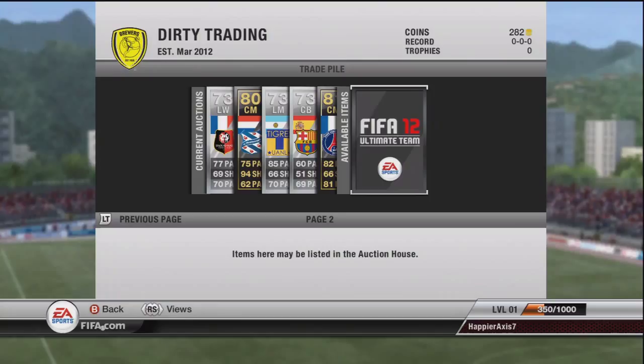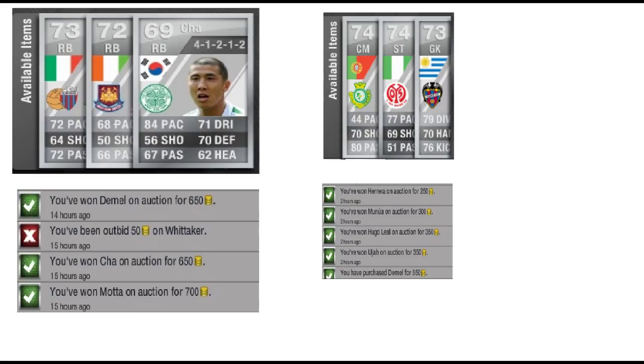That's the end of Part 1. In Part 2 we've done a little bit more trading this episode. As you can see we've bought a Motta, a Demel — looking for the price to sell Demel — we picked up another Demel, then we picked up a Char, then we've picked up three players on the right as well. We're going to see who's sold in a minute.